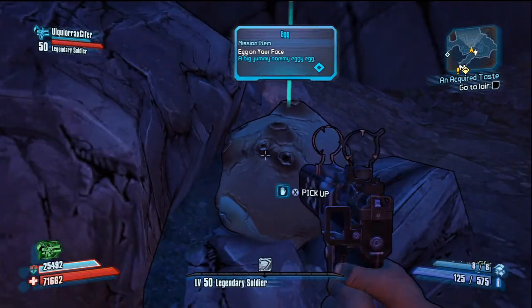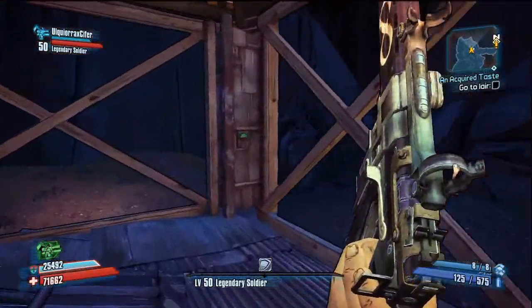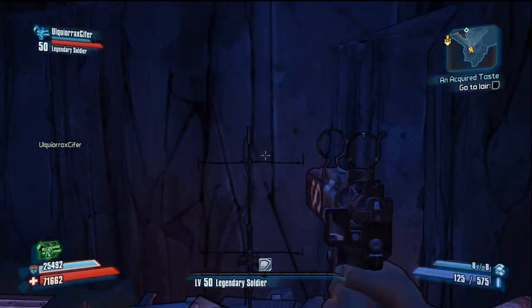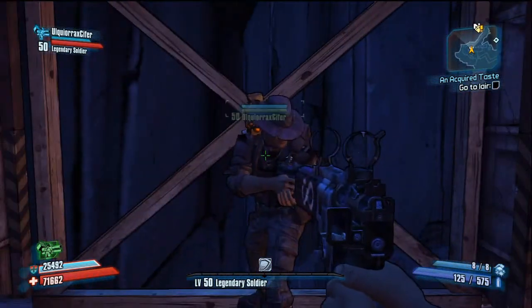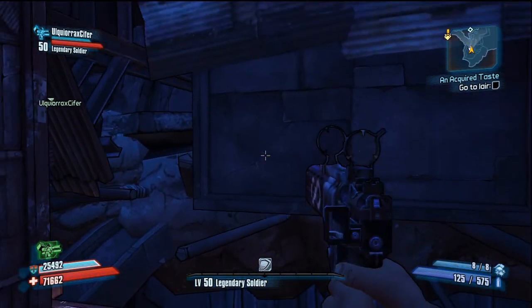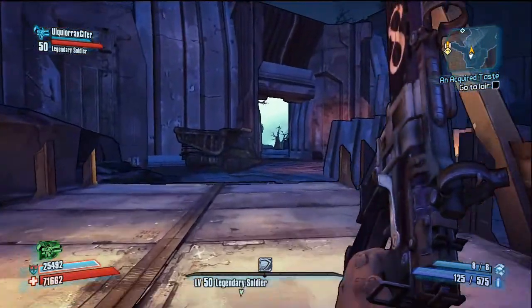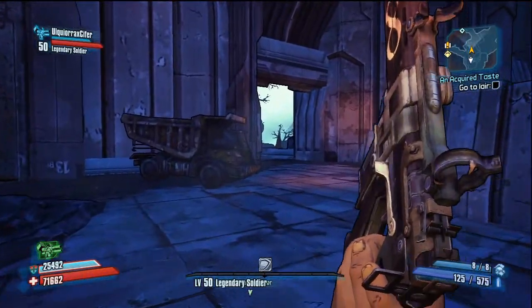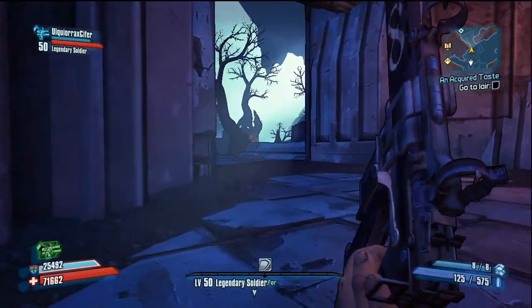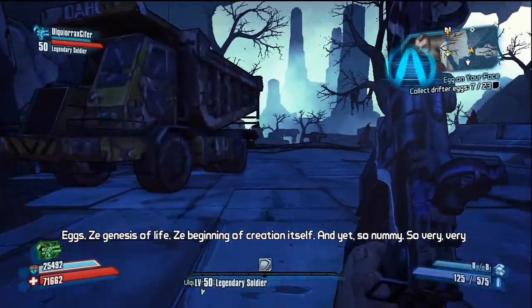You're basically running straight ahead — you can pick up eggs if you want to, but we're going to hit the elevator and take it to the top. Once we hit the top, we're going to be running straight ahead through this path that you can see. We're going to be running roughly straight, then straight to the left basically.